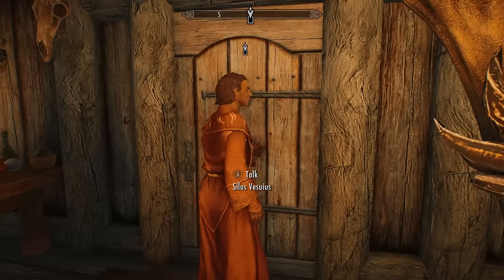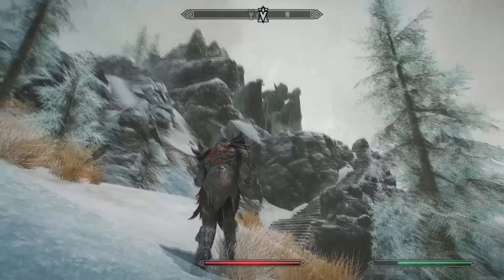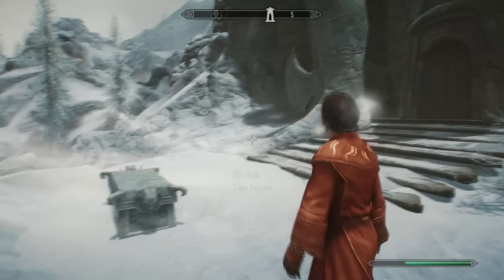This is the last part of the quest. To find the shrine, head southwest from Dawnstar to the top of a mountain — you can see Silas running ahead of you. Fast travel may be blocked by the quest marker, so you may need to run up. At the shrine, Silas places the pieces on the altar and calls to Dagon.